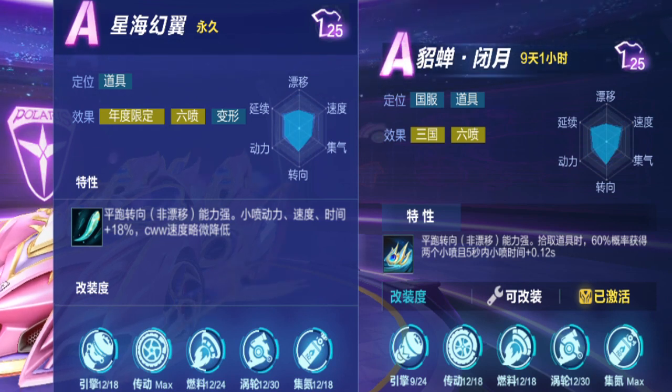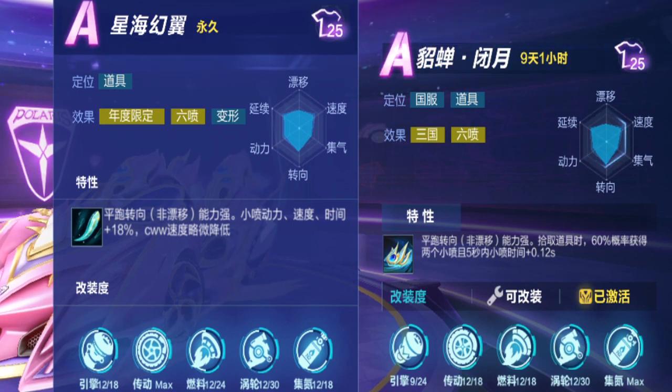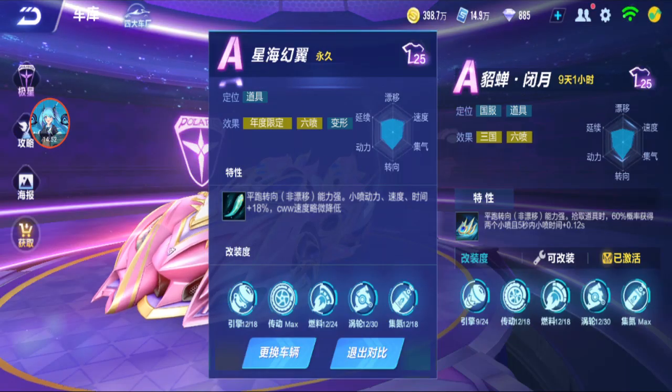I'm not sure what the exact mini boost duration is for Star Ocean Wings, but I know it's long. This one is also plus 0.12, so a bit like Twin Aries, but it's only for 5 seconds — not for the whole game like Star Ocean Wings. And it's only a 60% chance when you get an item. At least you get 2 mini boosts. That reminds me a bit of Cyber Warrior and Windbreak — something to do with getting mini boosts. It gives you 2 mini boosts directly, so you have to use them quickly — they don't last long. If you don't press it, it's gone. It's not storable like ISO or Applicator.